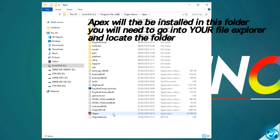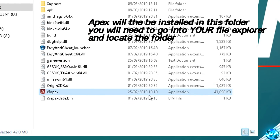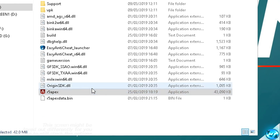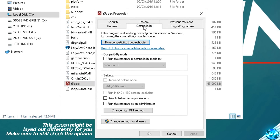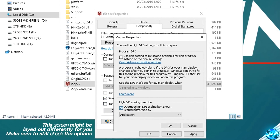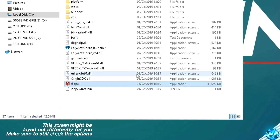Once inside of the game installation folder, navigate down to the R5 Apex application found at the bottom, right click on it and navigate to properties. With inside of here go to the compatibility tab and check the option for disable full screen optimizations, click on change DPI settings, override the high DPI scaling behavior, press OK, apply and OK.